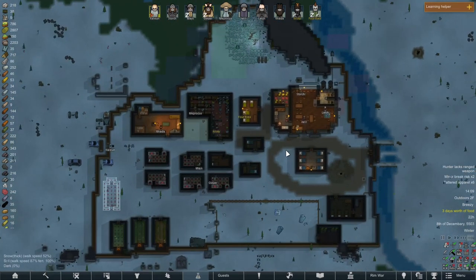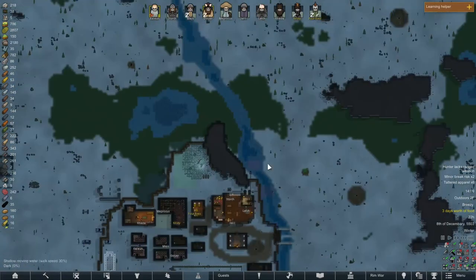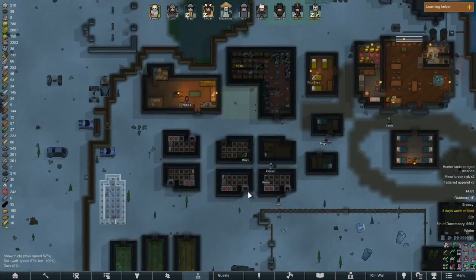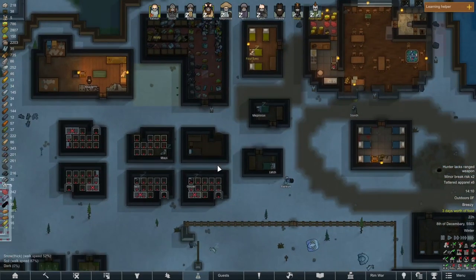We also have 700 wood now — very nice. I suppose chopping every single tree on the map down is probably beneficial in that respect, but we're going to need a lot more wood than that.